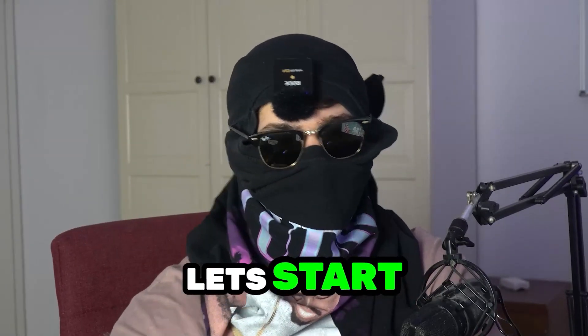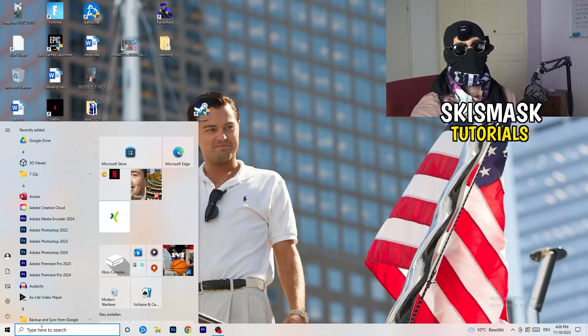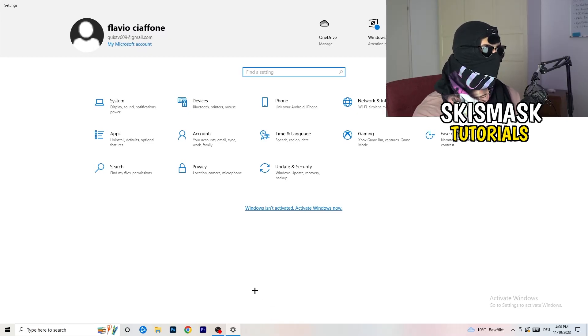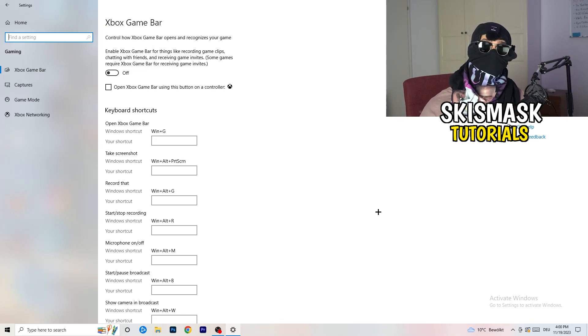The first thing I want you to do is really simple. Go to the bottom left corner of your screen, right-click, and click Windows Settings, or hit your Windows key and click Settings. Once Settings opens, go to Gaming, then click on Xbox Game Bar. You need to turn this off — it causes a lot of trouble, especially on low-end PCs.